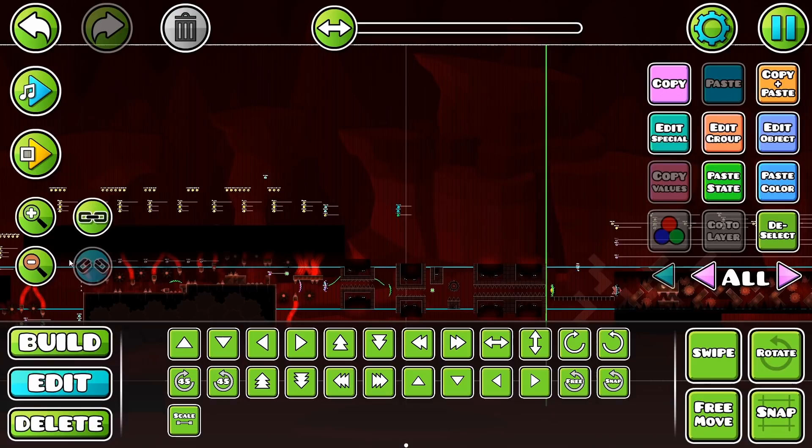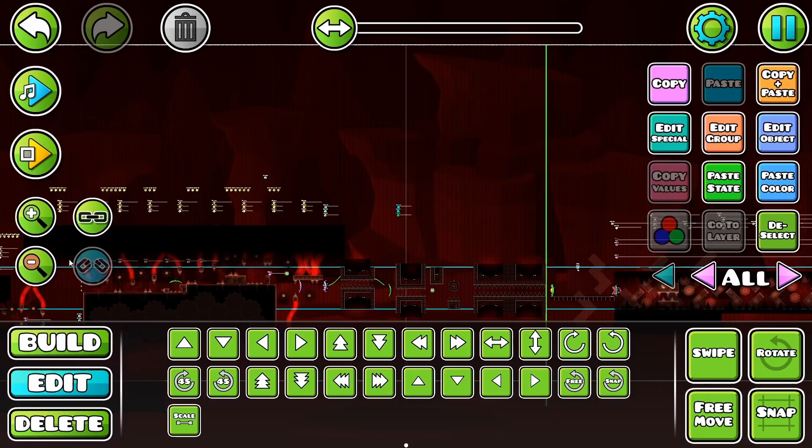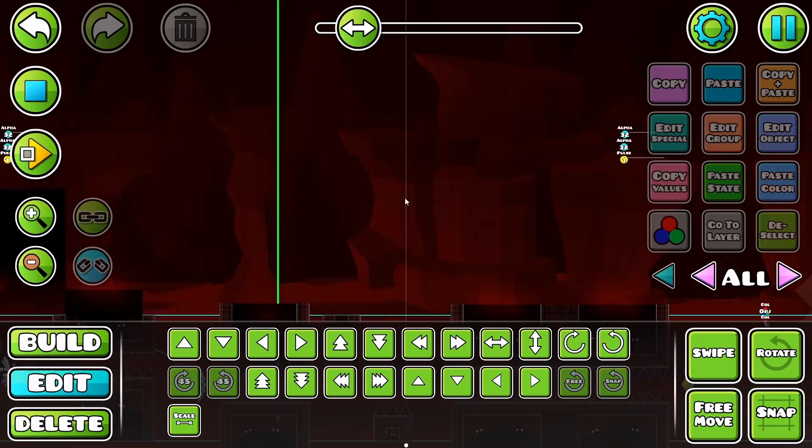I can do the same for group 32 like that. I'm going to have to pulse it visible. I'll do the classic Wolsey thing where you take this and then make it go right to the last speed — one, two, three, four, five — 10 in between.